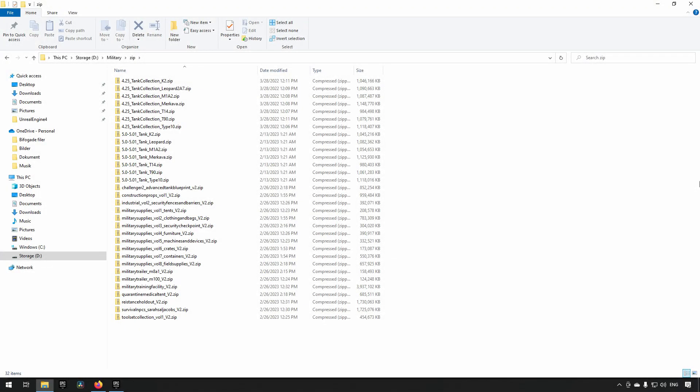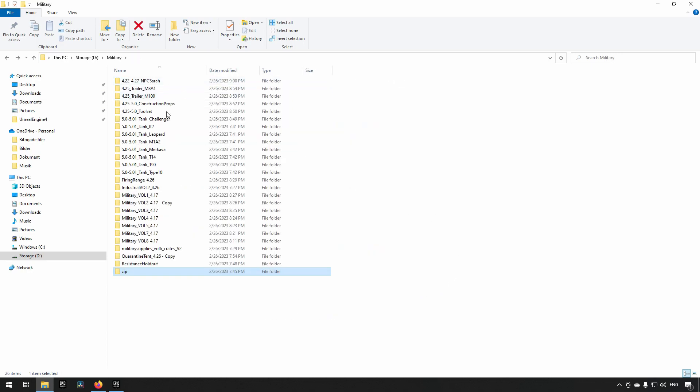Once you have the files downloaded, they will be in zipped format and will contain projects for different Unreal Engine versions. The tanks, for example, have both an Unreal Engine 4 version and an Unreal Engine 5 version. Most of the other projects are also available in both UE4 and UE5, with just a couple available in UE4 only. This is essentially what the folder structure looks like when you unpack everything.